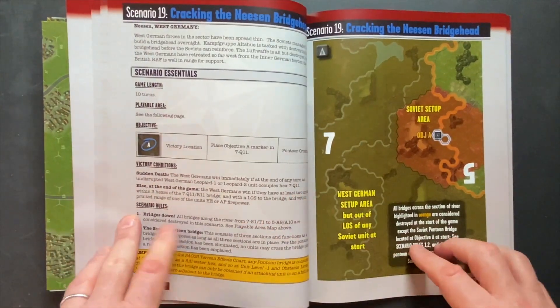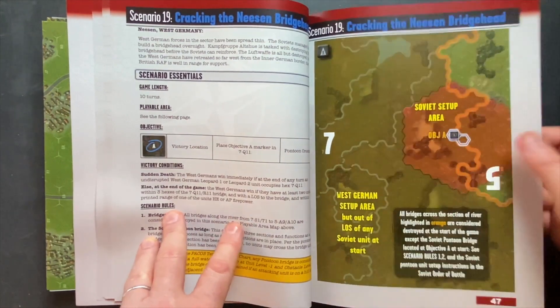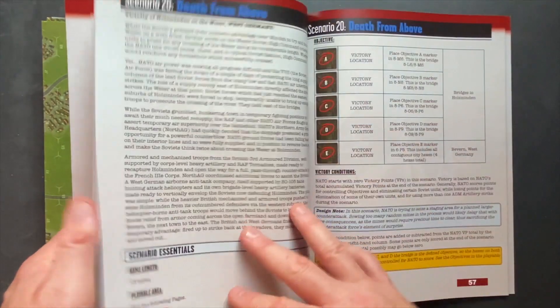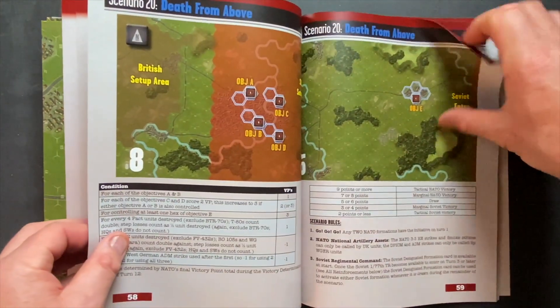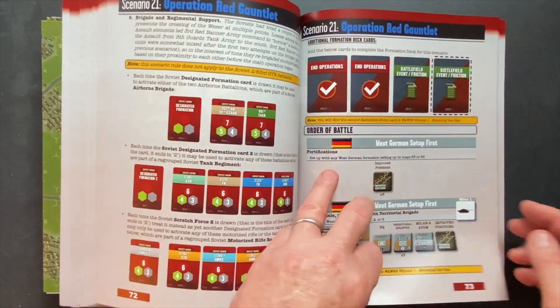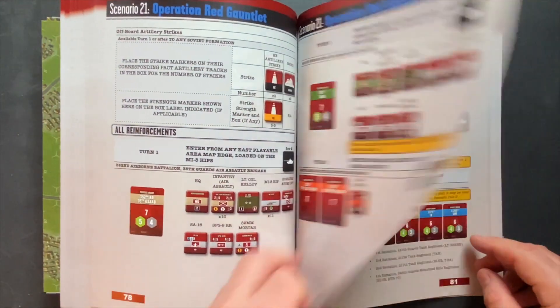Scenarios 19 and 20 are smaller ones. Scenario 19 is Cracking the Neeson Bridgehead, a two-map scenario — smaller than the others, though it still goes pretty big with a lot of extended information. Scenario 20 is another two-map scenario. And then at the end we get to scenario 21, which is massive — the eight-map scenario we showed at the beginning.